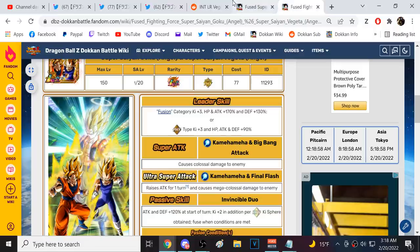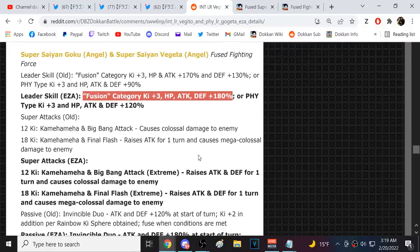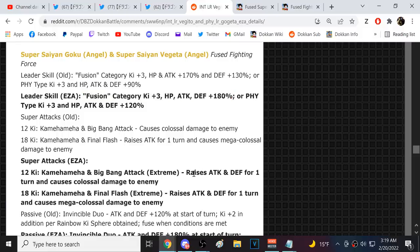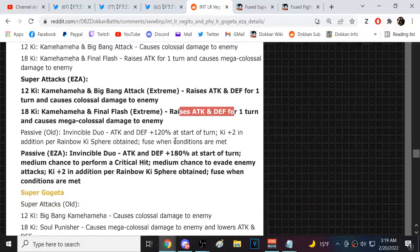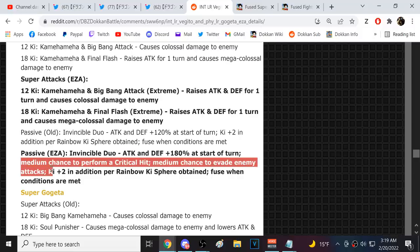Fusion three-key 180 and Physical types three-key 120. The 12-key and 18-key super attack effects look the same as the Vegito unit — 30 on 12-key and 30 on 18-key, both attack and defense. They're getting the same extra 60 to bump them up to 180 attack and defense, medium chance to crit, medium chance to evade.